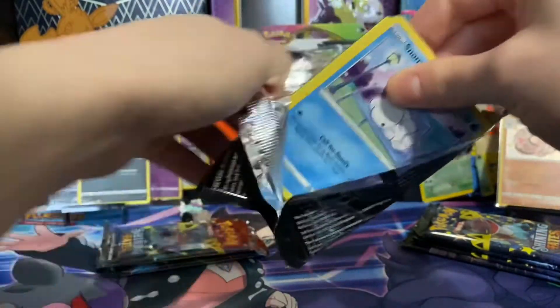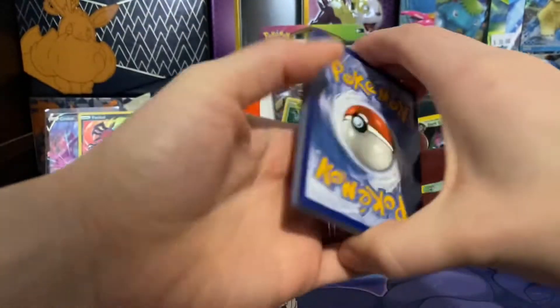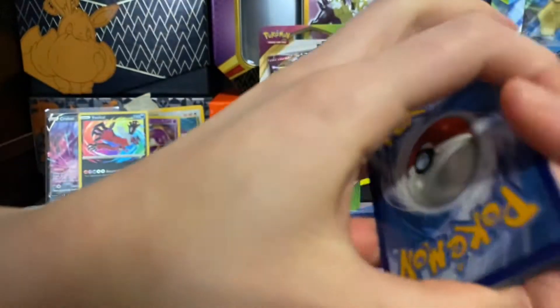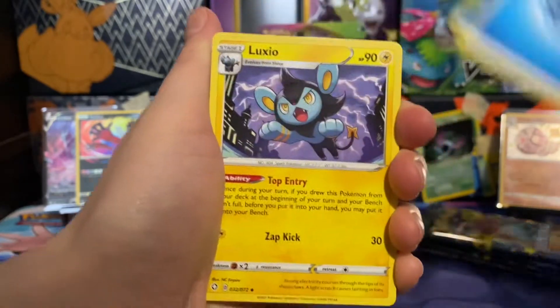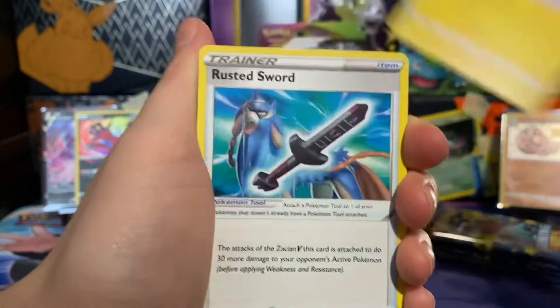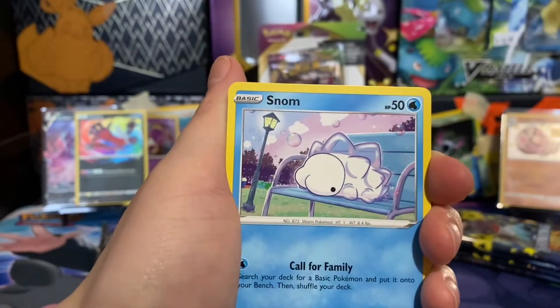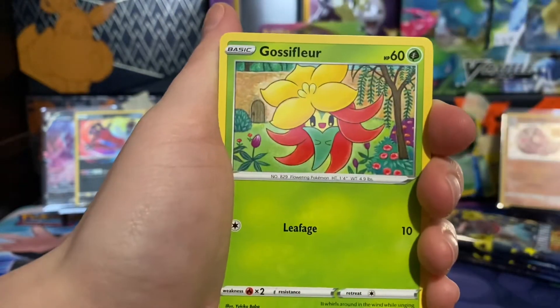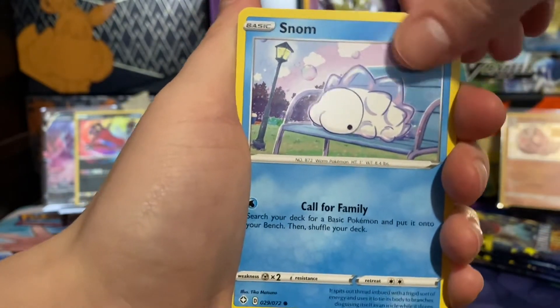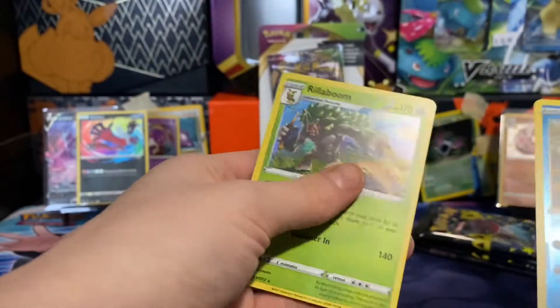I think that's the quickest I've ever taken to open a pack. I really suck at opening them. Starting off with water energy. Oh, this one's really cute. Rusted Sword again. Ball Guy — doesn't he have a full art? He does. I want the full art because it's so cute. And the Amazing Rare Kyogre. Ooh, another reverse rare — she's doing good with those reverse rares today. And a Rillaboom V. Nice, sweet.